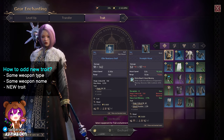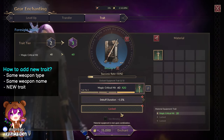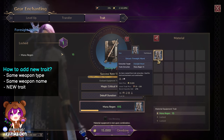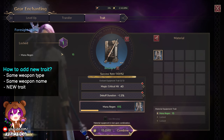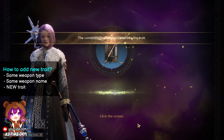Currently I only have magic crit hit and debuff duration. Click on my main wand. To add the new trait, click on the locked bar. Make sure the new wand with the new trait is on the right and click on it. Then click combine. Now I've added the new trait.